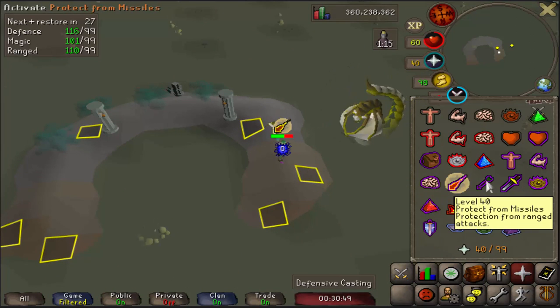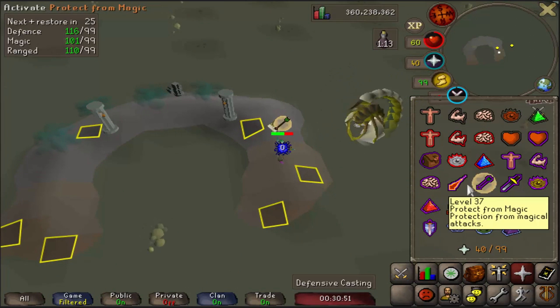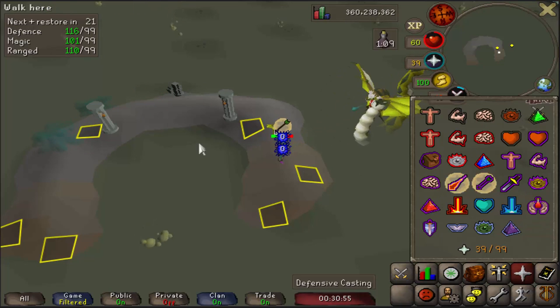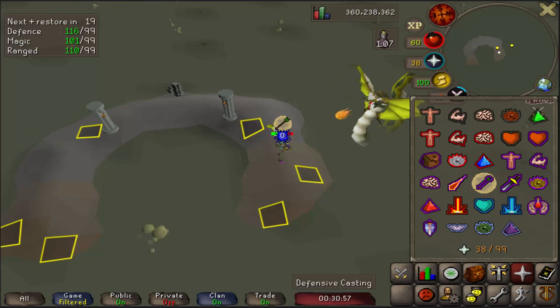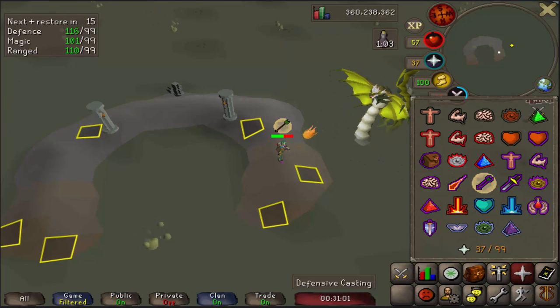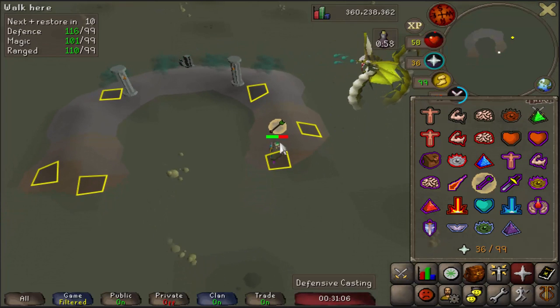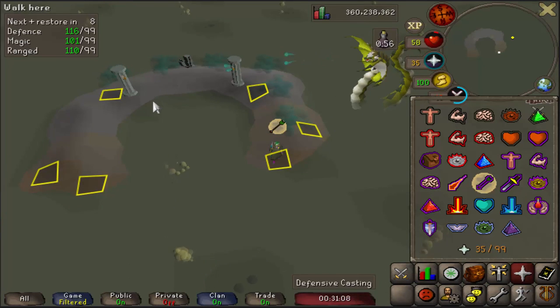For the Jad phase, just switch back and forth. As soon as you see an attack come out, switch to the next prayer. Switch to Range, then switch to Mage, then Range, then Mage — just so on and so forth. That's all you do for the Jad phase. Move down to this square because he will shoot poison over here and you don't want to get hit by that.